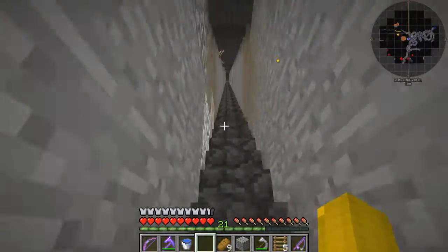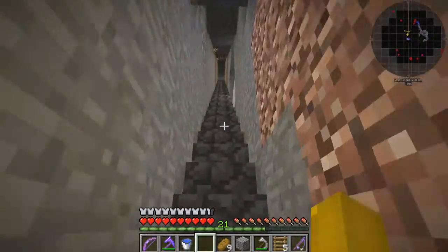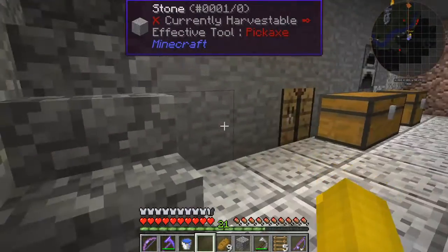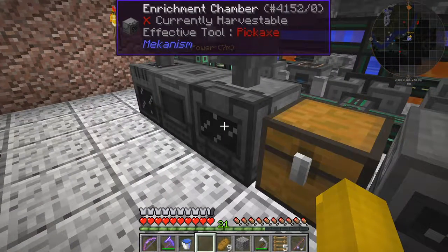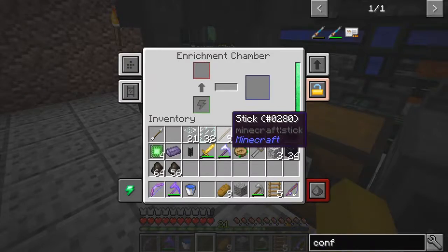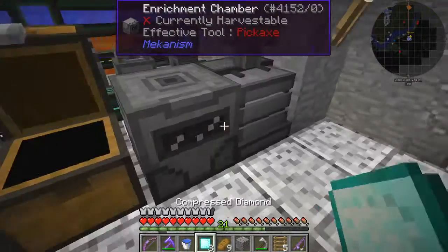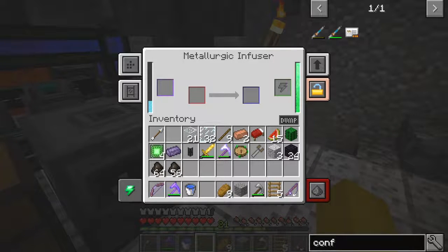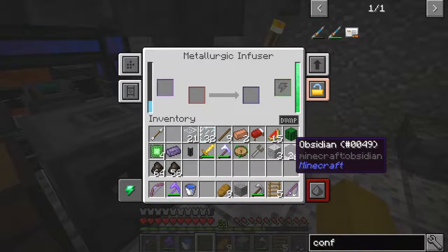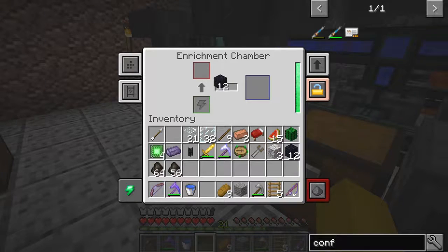The next thing I want to do is make the digital miner. I'm not sure I've got enough time to do that this episode, but we'll also make this compressed obsidian at the same time. I think I need three of those — yes, in the enrichment chamber. That's empty, that's good — so I'll put that in, should give me 24 exactly.